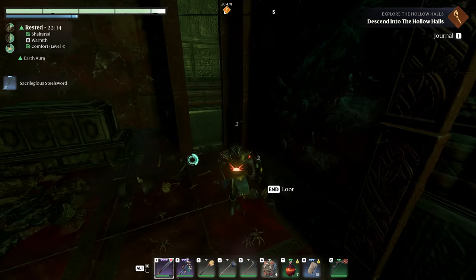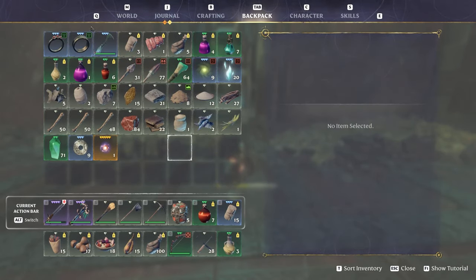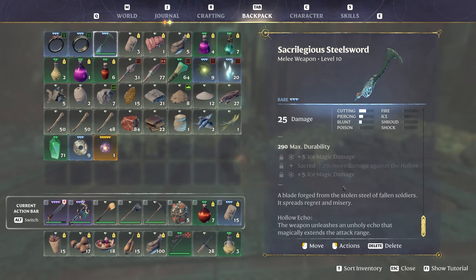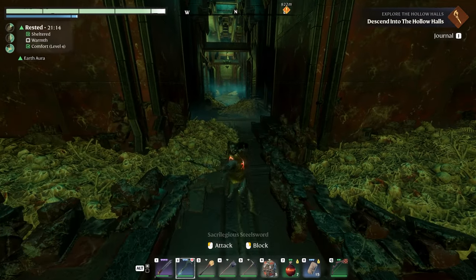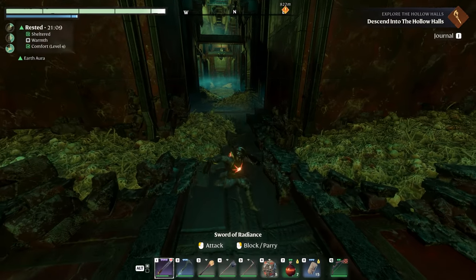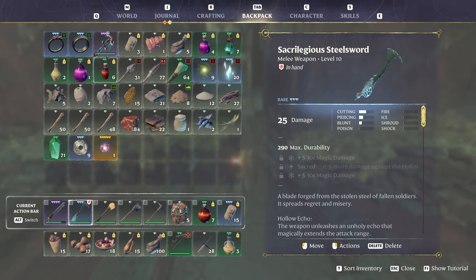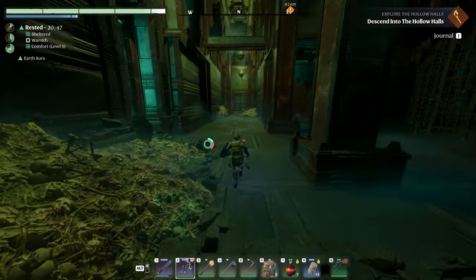That is definitely new. Sacrilegious steel sword — not bad. Ice magic damage. 10% more damage against hollow, plus five ice magic damage. Hollow echo: the weapon unleashes an unholy echo that magically extends the attack range. It's bloody fast. But my sword is obviously better — 47 damage with precise critical hit chance. With a critical hit healing build, my sword is much better. But it's a nice sword, definitely a nice sword. I feel kind of invincible with this build.